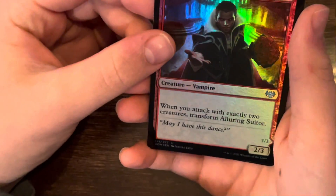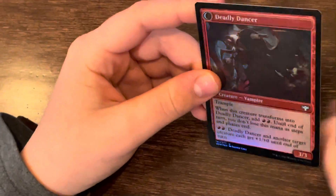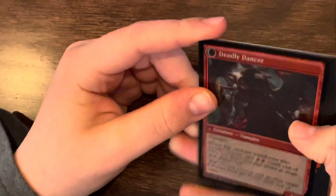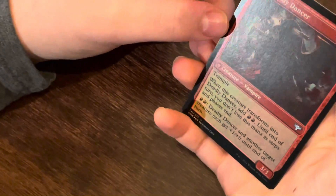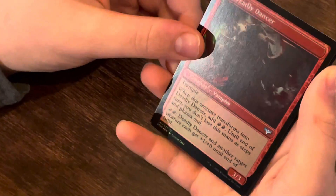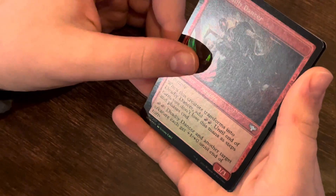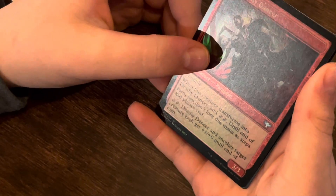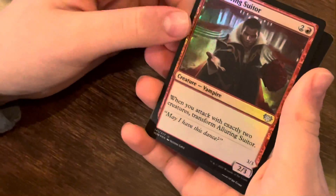Alluring Suitor. When you attack with exactly 2 creatures, transform this. When it transforms, it becomes Deadly Dancer. Trample. When this creature transforms into Deadly Dancer, add 2 red. Until end of turn, you don't lose this mana as steps and phases end. Pay 2: this and another target creature gets +1/+0 until end of turn. It's a 3/3. Pretty cool.